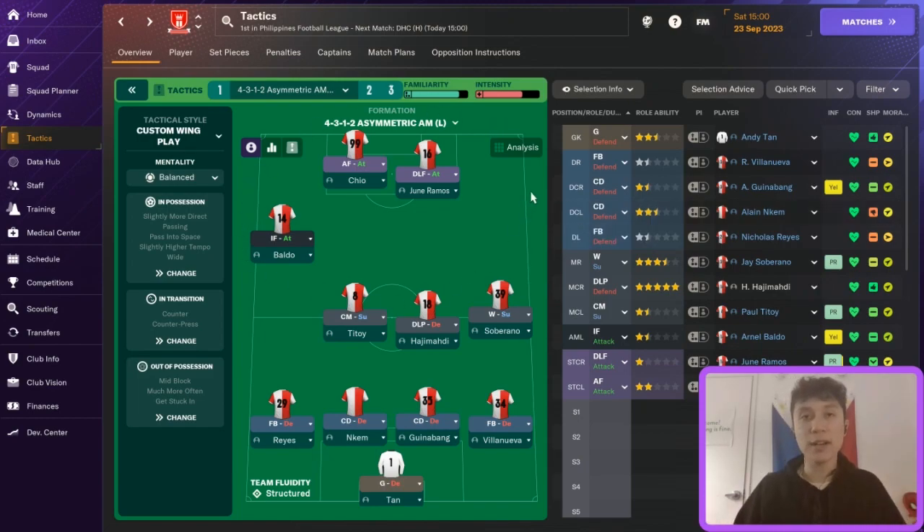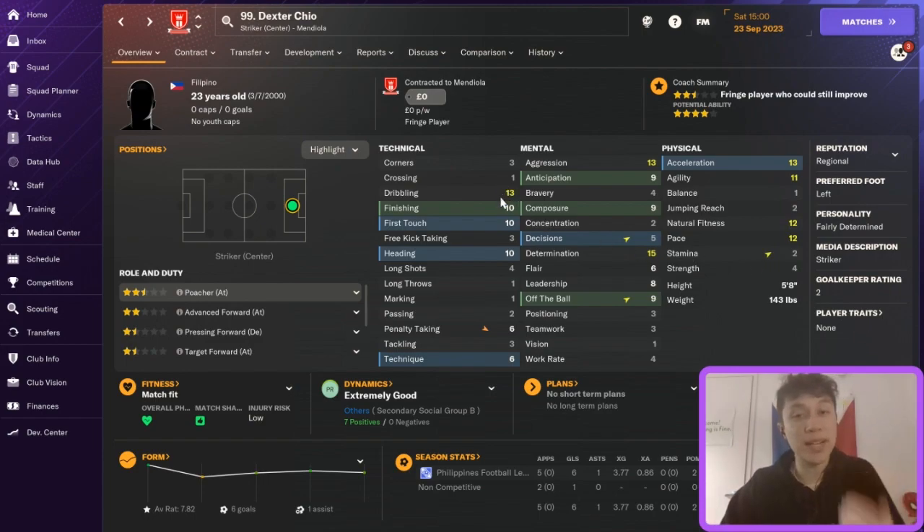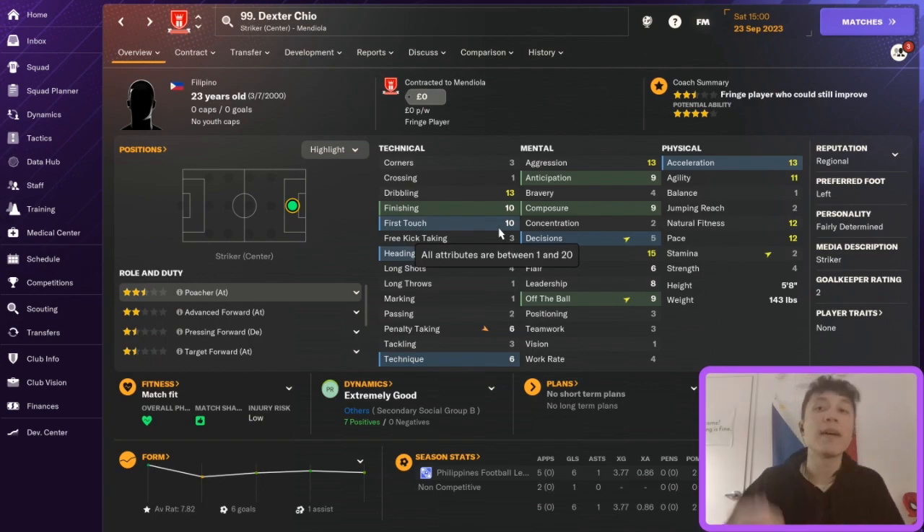Beginning up top, in any tactic I'm building, I want players who are looking to run in behind the defense and are capable of doing so. I have Dexter Chio here as a generic advanced forward — he's probably the most important goal-scoring part of the tactic. As an advanced forward, Chio is constantly looking to get in behind, on the last defender, making runs. For this level, he has pretty good off-the-ball movement, pace, dribbling, finishing, and first touch — so any ball going in behind, he can take it down and find the finish.